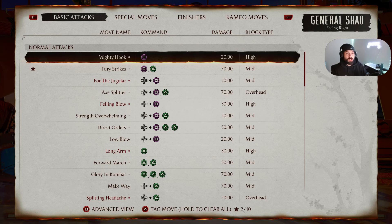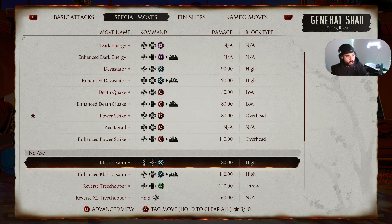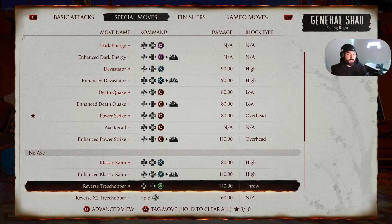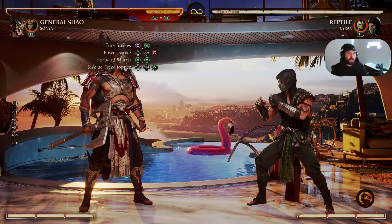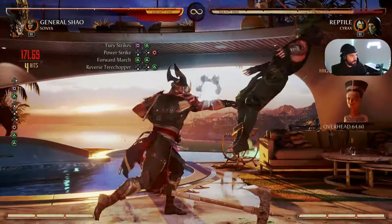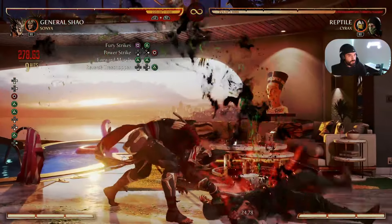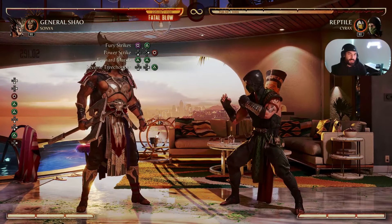The next thing I want you guys to tag is called Forward March. Forward March is Triangle Triangle on PS5, or 2-2 on PC and Xbox. And to finish off this combo, let's go to our No Axe special moves and do Reverse Tree Chopper. Reverse Tree Chopper is Down Forward Triangle on PS5, or Down Forward 2 on PC and Xbox. This beginner combo in its entirety should look like this — 29% damage.